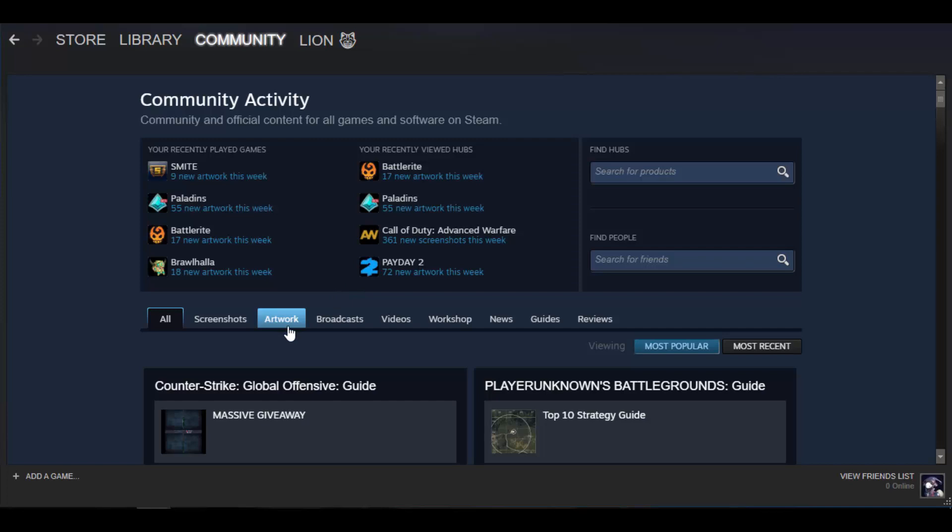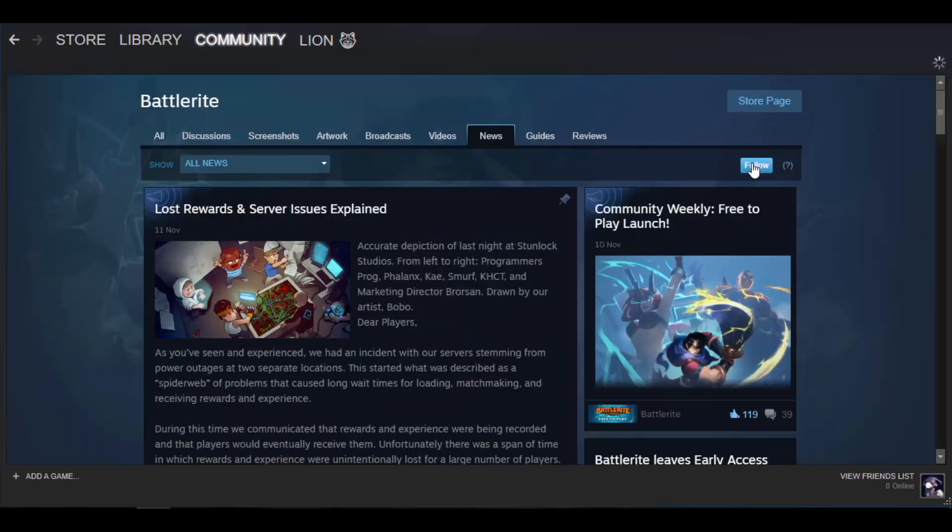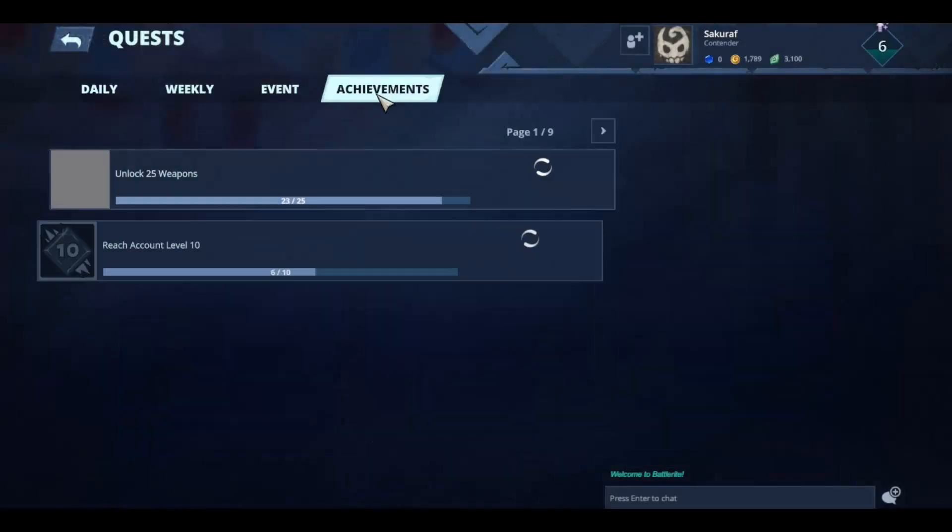For the next one it's really simple: just go to the Battlerite Community Hub on Steam and follow them, and you'll get one gold chest and three silver chests.